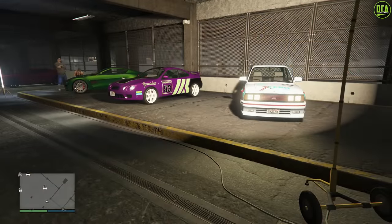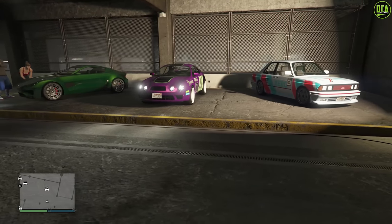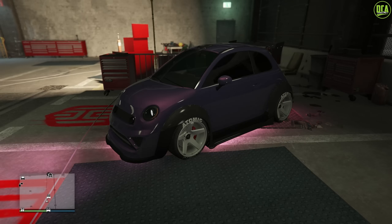In terms of the test drive vehicles for this week, we have the Sentinel Classic, the Calico GTF, and the Spectre as well. And for current-gen console users, we have the HSW Brioso RA as the HSW test drive vehicle for this week.